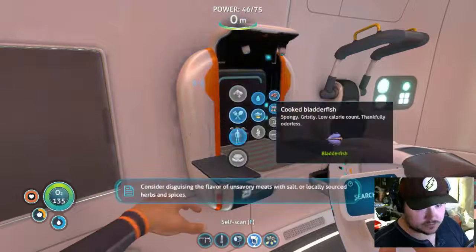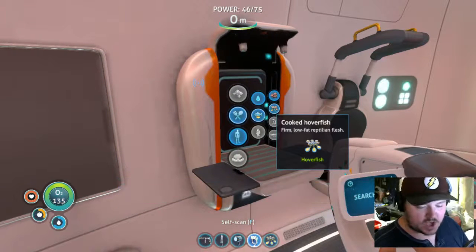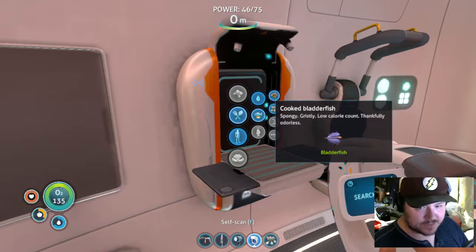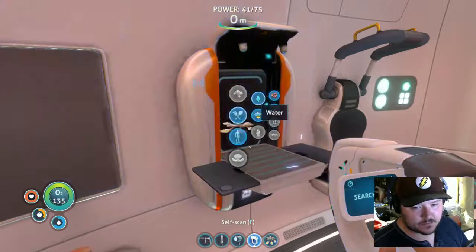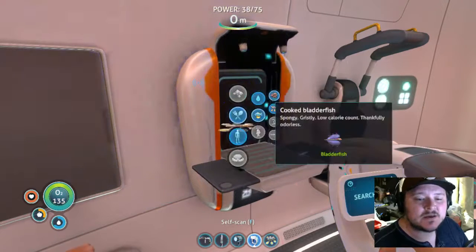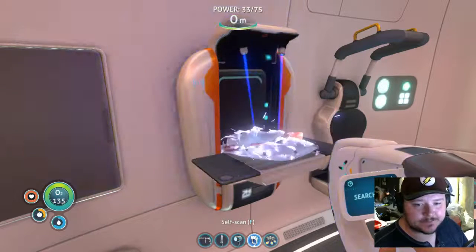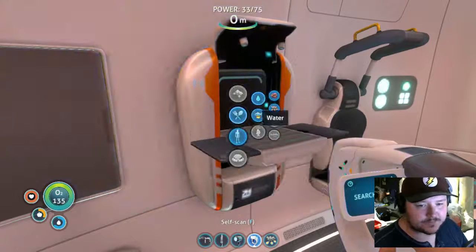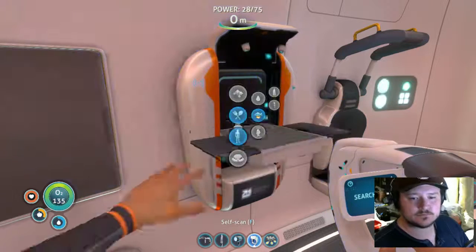Consider disguising the flavor of unsavory meats with salt or locally sourced herbs and spices — oh fantastic. I'm gonna treat myself. We're gonna call this one the eating episode because that's all I'm gonna do. Why did I do that? I didn't mean to — I meant to make water out of that one. Dum-dum.